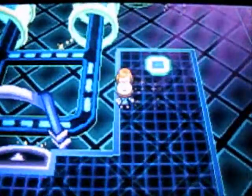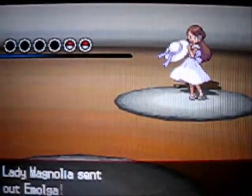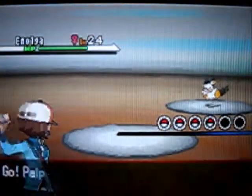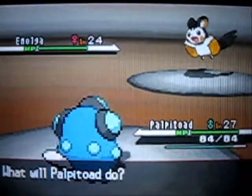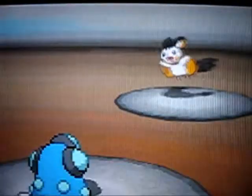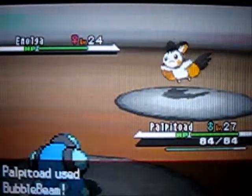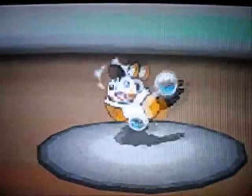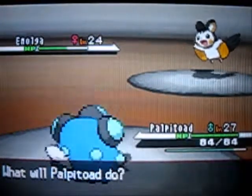All you really need to do is beat the trainers. This gym uses Electric-type Pokemon. Electric-type Pokemon are weak against Ground-type Pokemon, but do not bring any Water or Flying-type Pokemon here because they will get killed. Since I have a Palpitoad, it's part Water, part Ground-type, so it shouldn't be a problem.